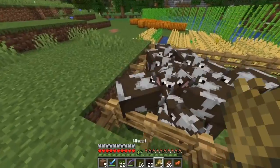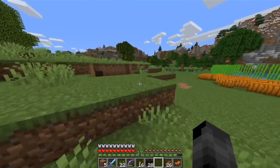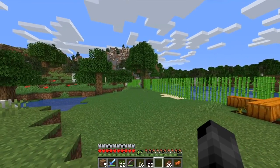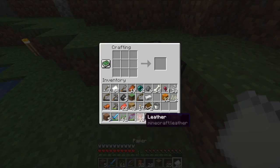To get that maximum level we're going to need to surround our enchanting table with bookcases, and for that we're going to need leather and paper — lots of it — and that's where the sugar cane and the cows come into it. We're going to turn the sugar cane into paper and then use the paper around the leather, and that's going to make our books.